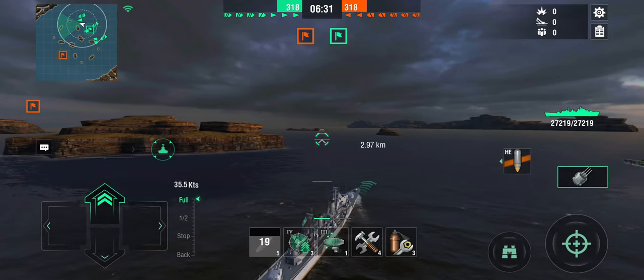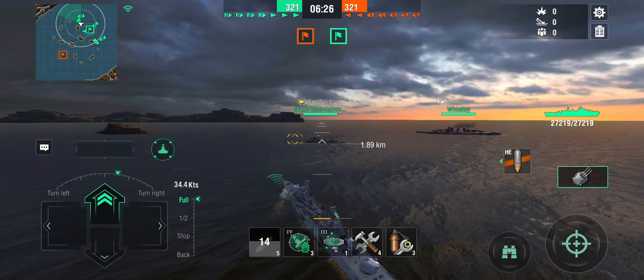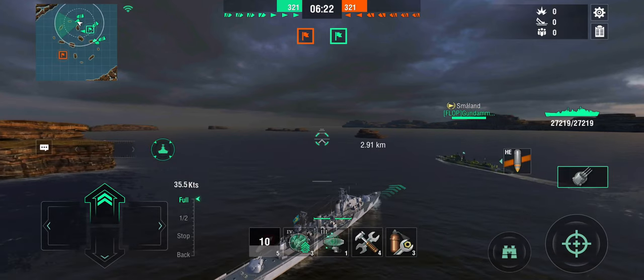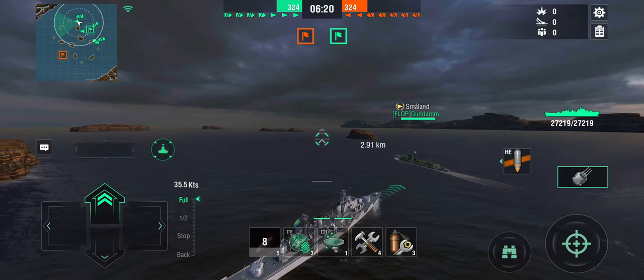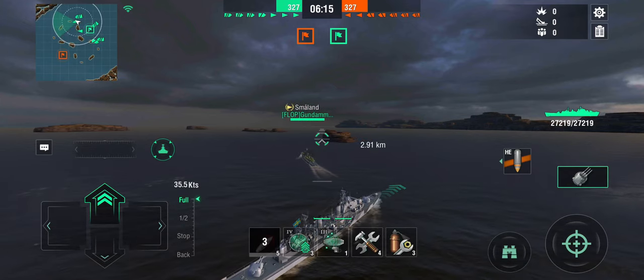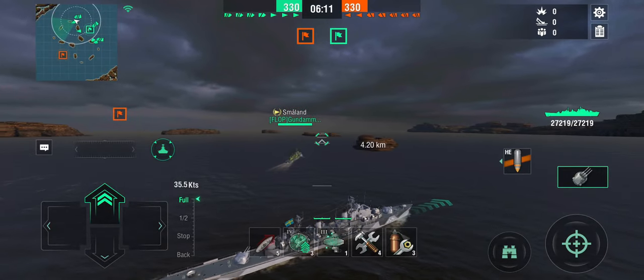I've got a Smorland here with me, so there is some synergy in terms of fire and flooding. One of the things that's really good about the Ragnar is the HE, because she's got a very good fire chance of, I think, 7% on these 150s and a pretty fast reload. And as you can see, 27,000 hit points, which for a destroyer — well, it is a scout cruiser, let's be honest — is a decent amount.